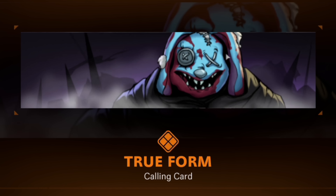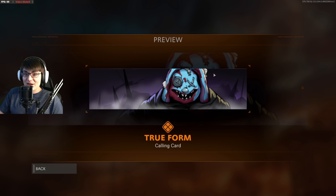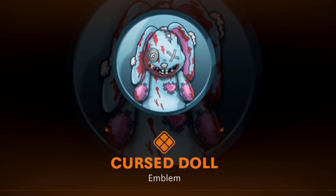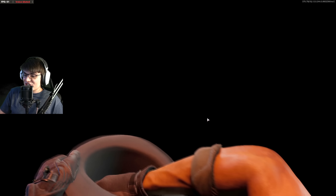We've got the True Form calling card. Usually I don't care about calling cards in bundles, but this one's sick — I have a feeling this is going to be the final calling card I use here in Cold War. As a zombies fan, this might be the last one we use and don't switch. You also get the Cursed Doll emblem. For a zombies fan, this is sick. Then we've got the Magic Trick gesture.